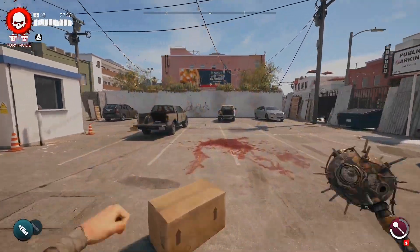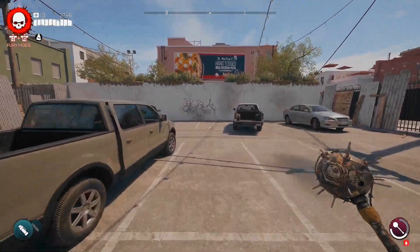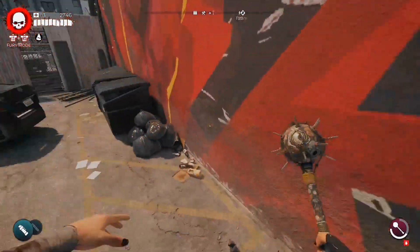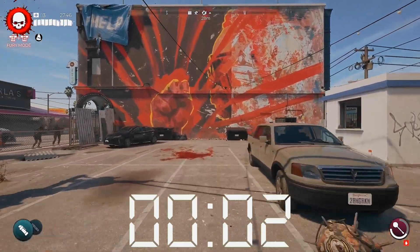In Dead Island 2, whenever you're sprinting you can press your crouch button to slide, but you get stuck in the animation for a bit. However, if you're sprinting, slide, hold to throw your weapon, then jump right after, you can skip that whole animation. This actually allows you to b-hop, and if you can do this in rapid succession you can go really fast. Enjoy and have a great day!